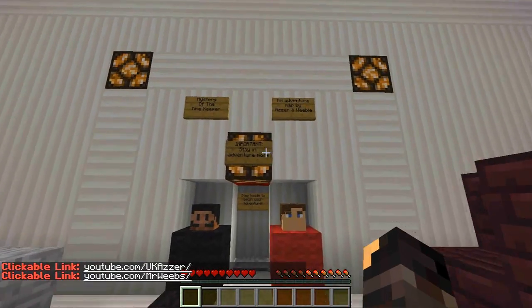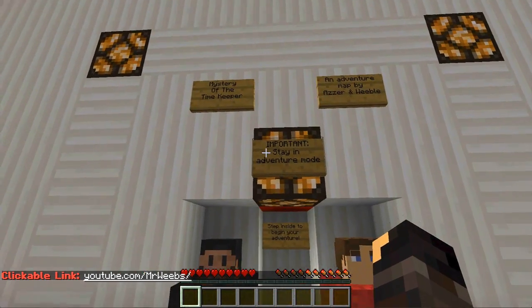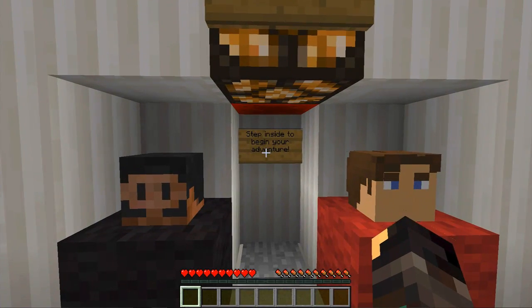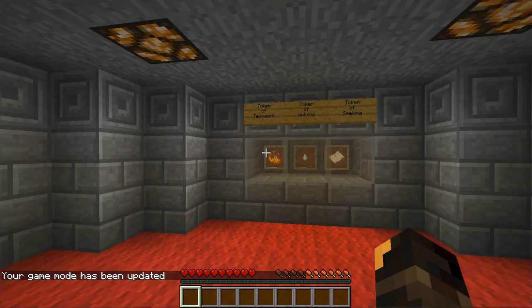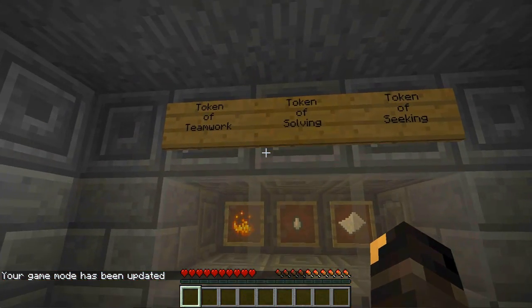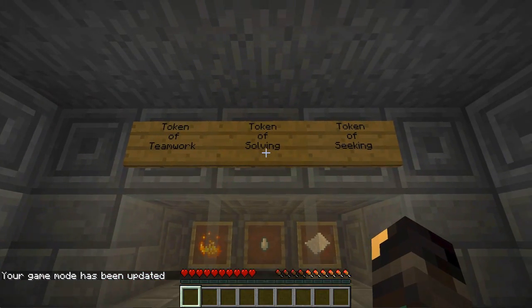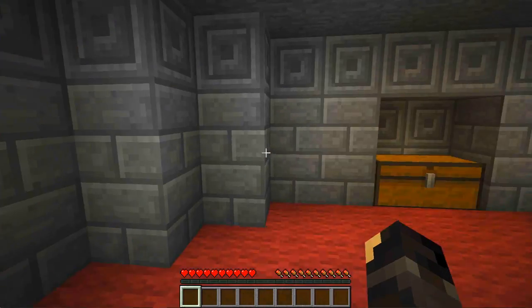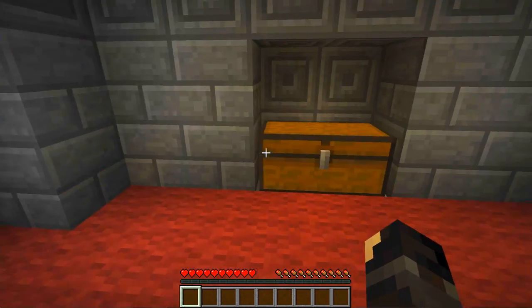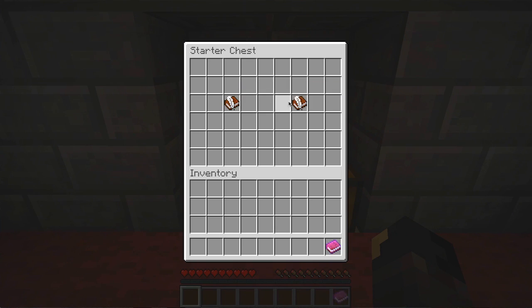It's the Mystery of the Timekeeper — important: stay in adventure mode, step inside to begin your adventure. So these are the tokens. We don't really need the teamwork ones — those are irrelevant. Token of solving and token of seeking — it's either a ghast tear or a piece of paper. This is a quick start guide. Token list — I'll take these. Token overview.